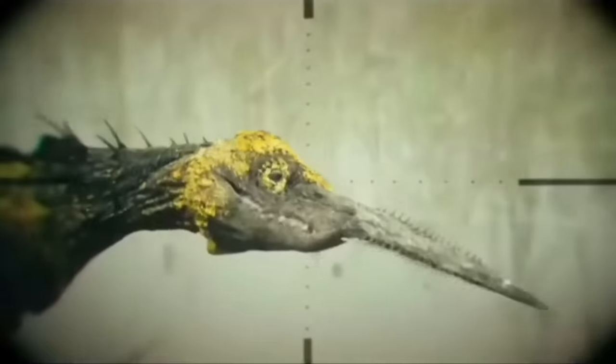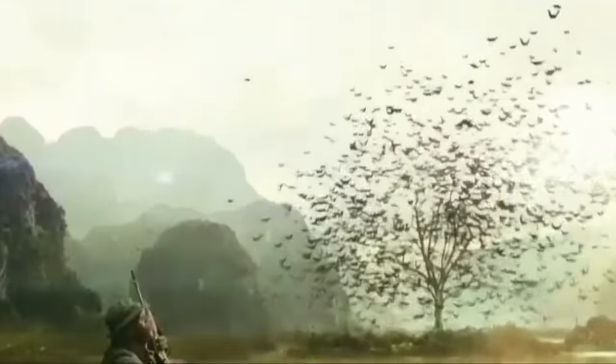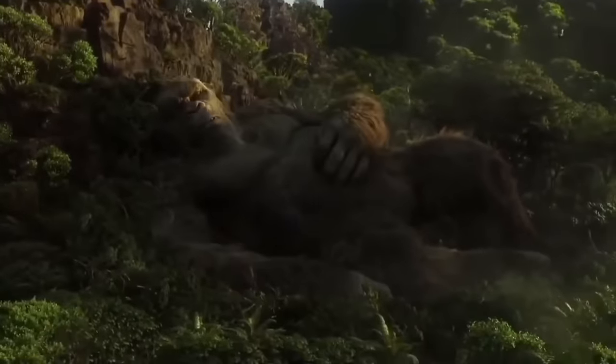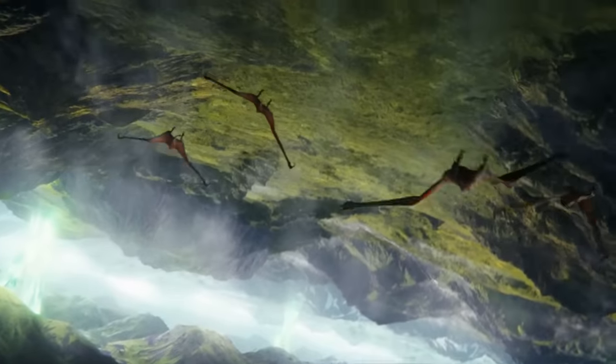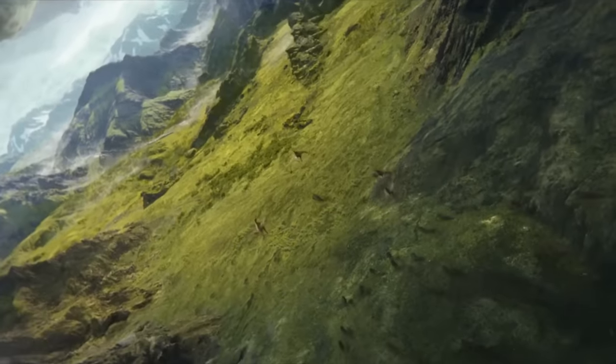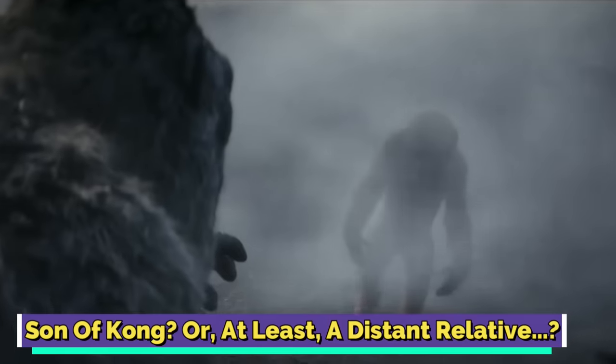Lured by Ghidorah's global titan wake-up call, other big names like Rodan and Queen MUTO also showed up, but they all ended up bowing to Godzilla as the new alpha. Godzilla vs. Kong shows that after Skull Island got swallowed up by a storm, the Leaf Wings adapted to life in a dome with Kong — coexisting, albeit a bit uneasily, with the big guy. And in Godzilla x Kong: The New Empire, these creatures were spotted doing their thing in Hollow Earth.